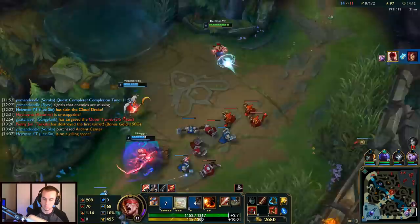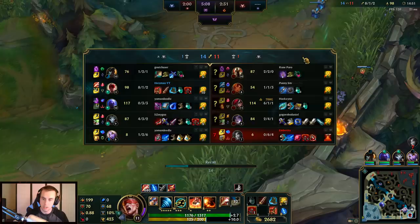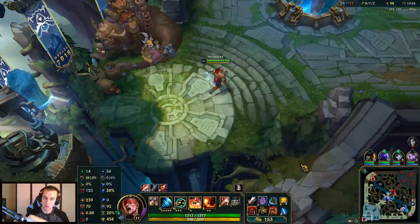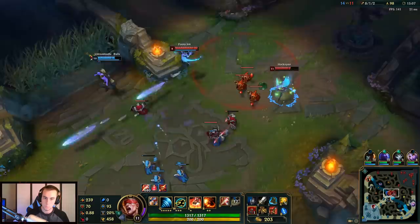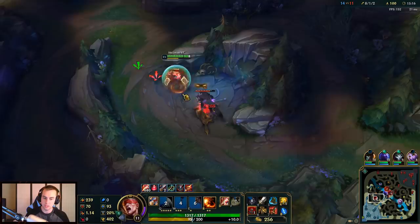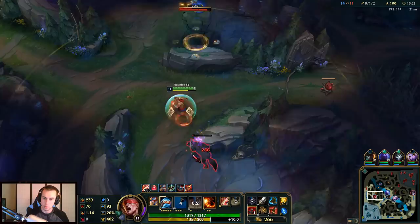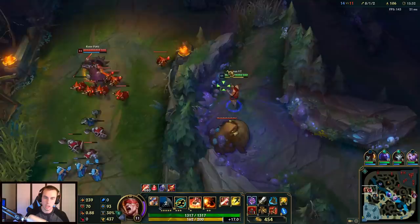Silly Zyra, she's practically inting. Let's go get some items — Youmuu's, little Youmuu's, maybe Hexdrinker. Let's head to the top side now, plenty of stuff to clear up there, maybe head mid. Things are going well though. One thing I will say — when you are snowballing on Lee like I am now, don't think that you have to force just cause you're snowballing. Still make sure you're clearing your jungle, and with how much gold and levels you have this early in the game, you'll be able to clear your jungle so fast, which you can use to further snowball.